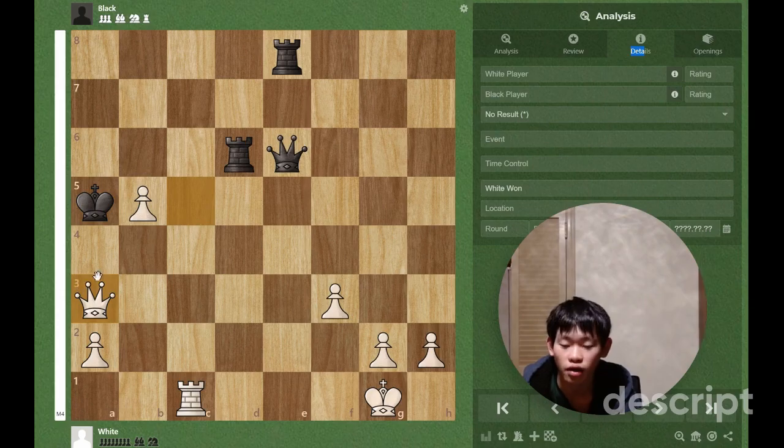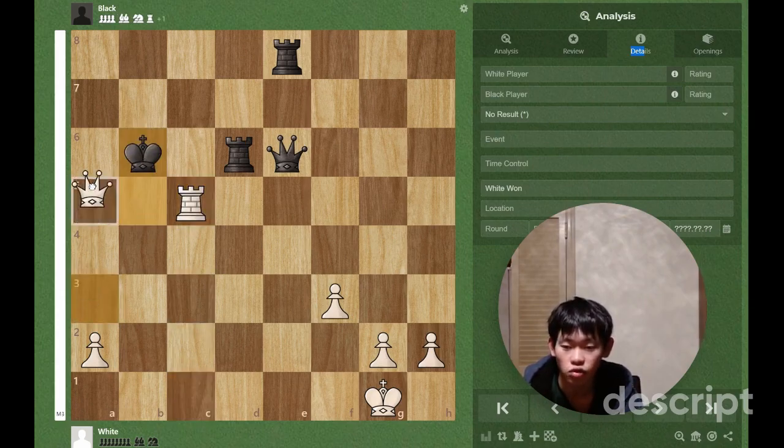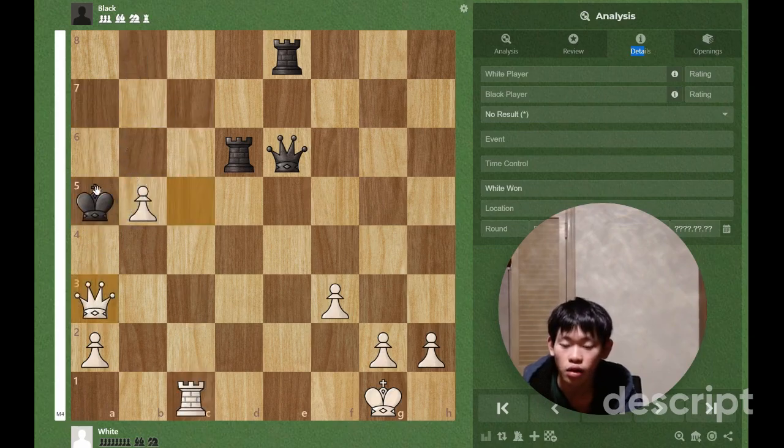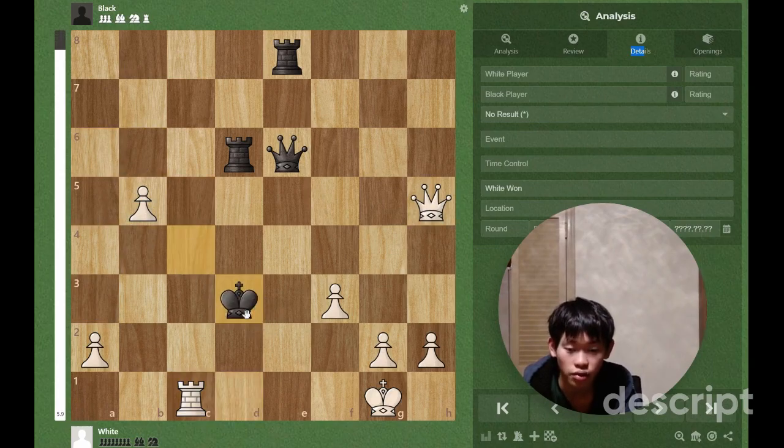And then queen a3 check — that's what I saw. King takes b5, and we have this cool idea: if king b6 we have queen a6 checkmate. So the king has to go to d3.